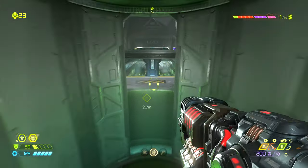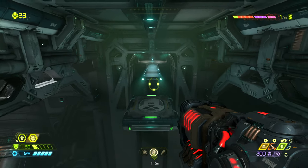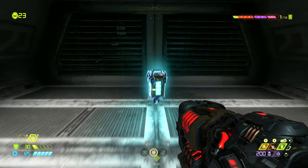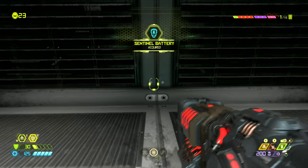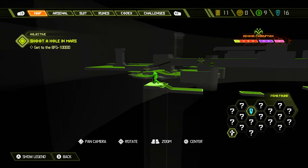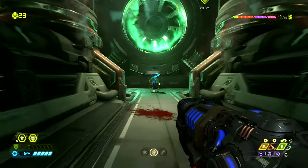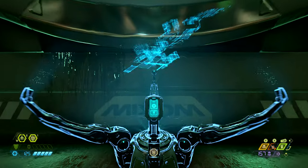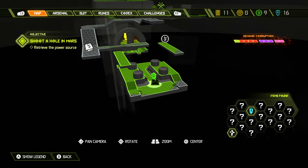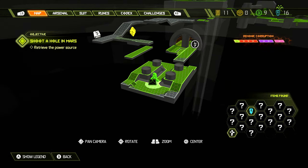Once we complete the next battle arena we need to drop down this tube into the under area. If we go the other direction we'll find a sentinel battery over near this air vent. On the map this sentinel battery is found right where the battery icon is. Now once we enter this engine room of the BFG 10,000, if we come over to the back there is the auto map station. Activating this will reveal the rest of the map to us.